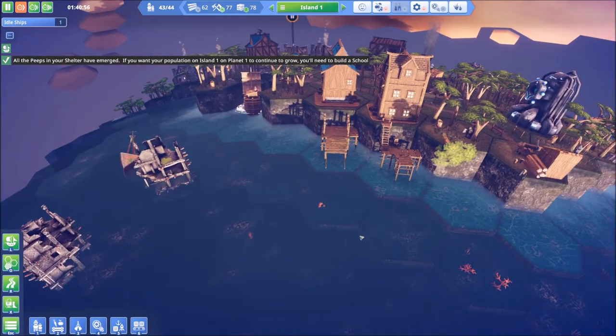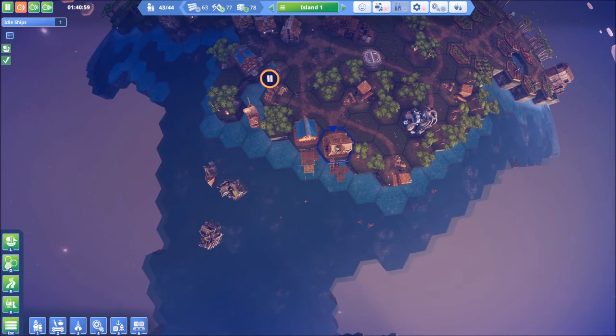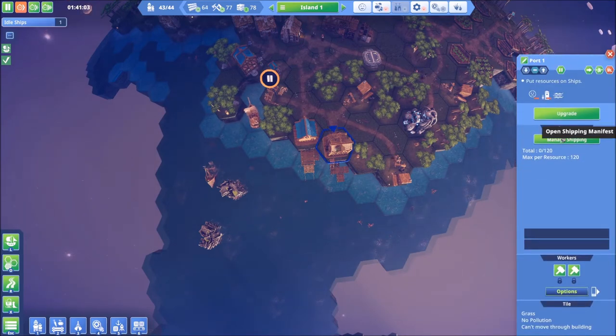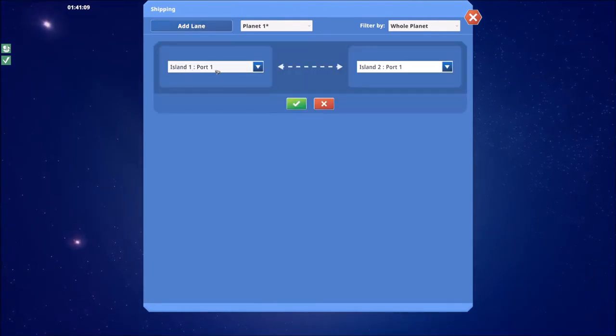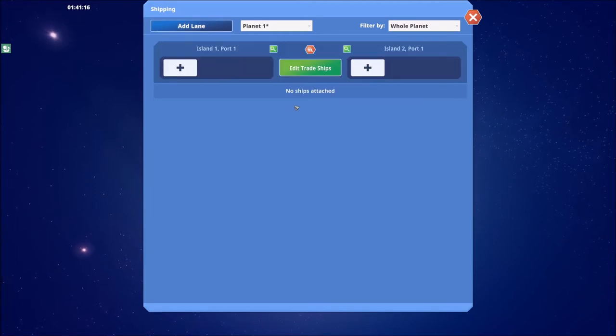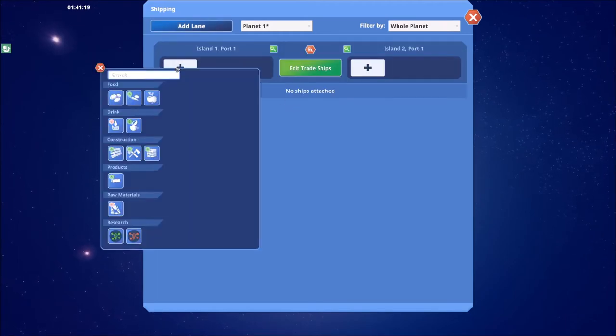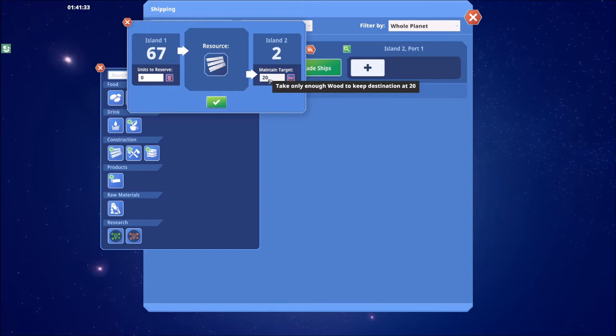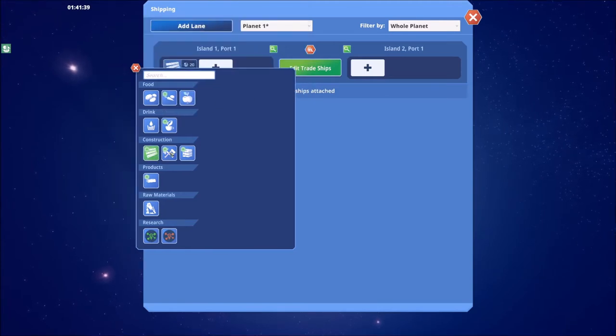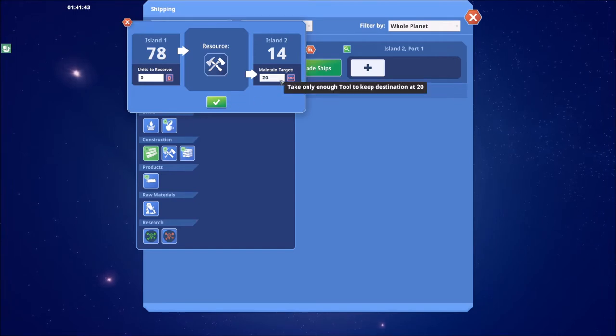Our first trade ship is here and it's running away — I'm not sure why it's going over there. So we need a trade route. Manage shipping — that sounds good. Let's add a line. Island one, port one — we only have one port on each island, so that makes it simple for now. What resources do we want? For island one, I think it's a good idea to take wood. How much do we want to maintain on island number two? We'll say 20 for now — that's a pretty good target. I don't know how often the ship is going to make it back and forth, so we may have to change that number.